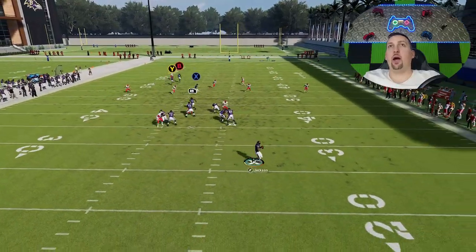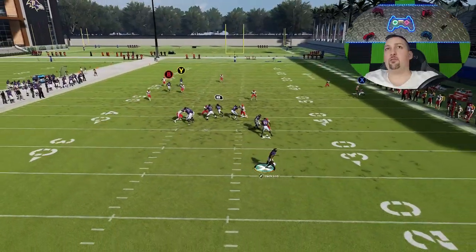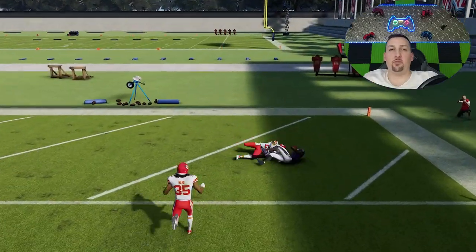Watch how this wire out gets wide open with nobody even close to him, as you can see right here. I mean, this is just going by five to ten yards. Watch how this receiver drops — that quarterback drops to that underneath route. I mean, there's just nothing over here. That's one of the most explosive plays in the game right now.